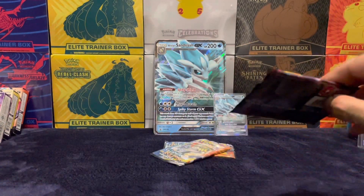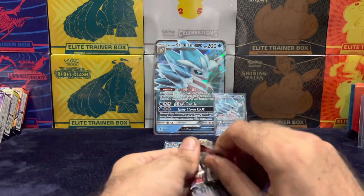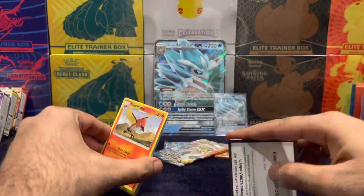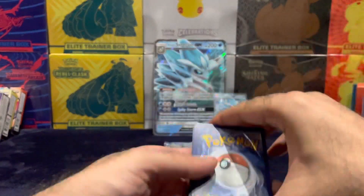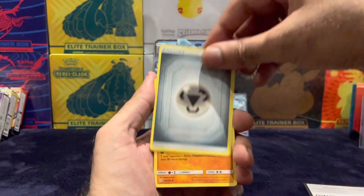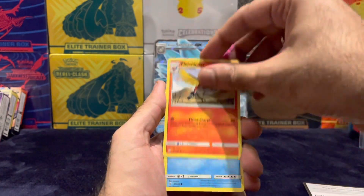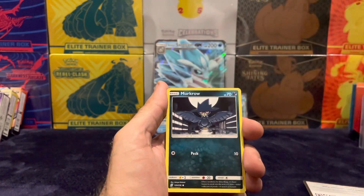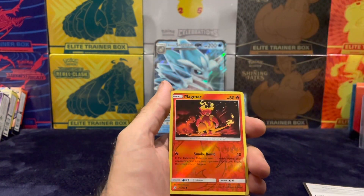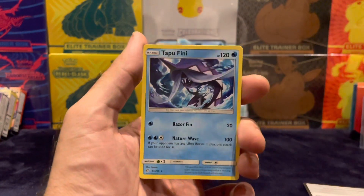Time for some Unified Minds. All from the back, Sun and Moon. Energy, Berlun, Kumala, Delmice, Fletch in there, Snover, Murkrow, Execute, and Alonan Grimer, Magma Reverse Hollow, and a non-hollow Tapu Fini.